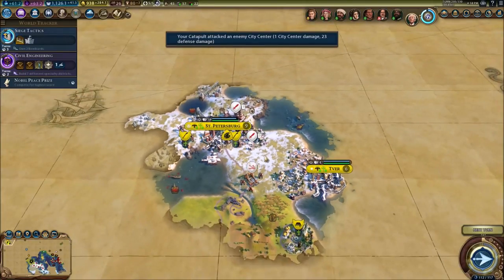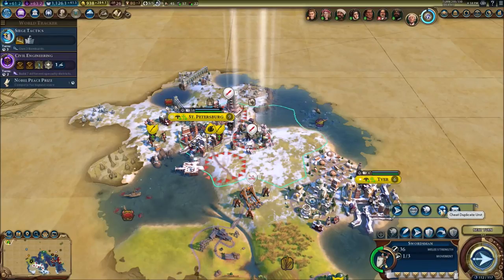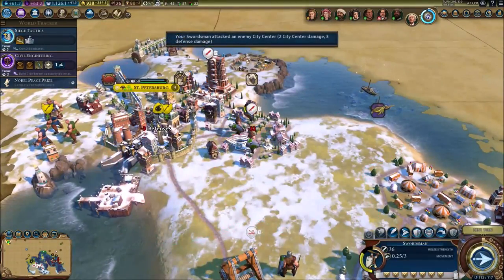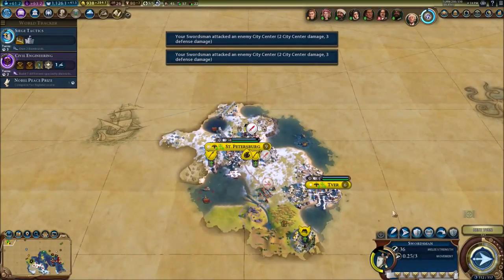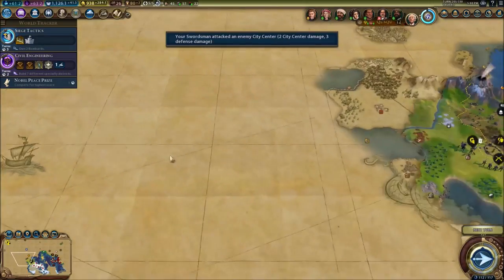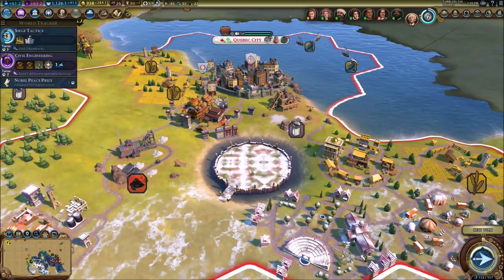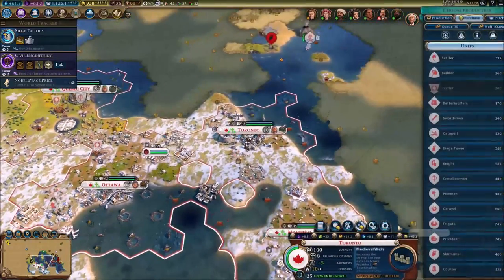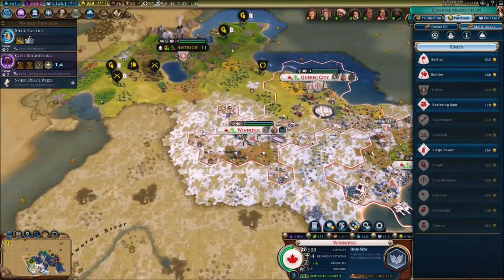A battering ram — I think that's what it's called. Let's try to find one. I can't see any battering rams, so I'm just going to go ahead and attack these guys and hope everything turns out fine. They're going to get some units eventually, so might as well try something. I think I'm going to be fine with what I've got. What is that right there — is that one of the wonders I'm working on? I think it is.